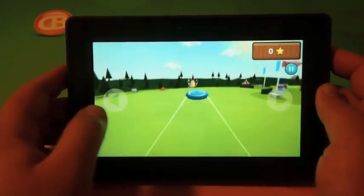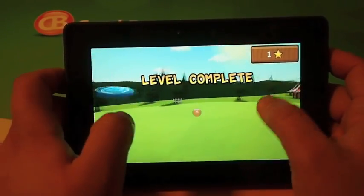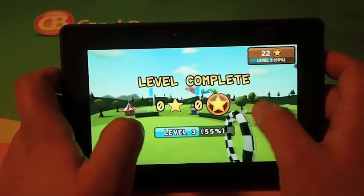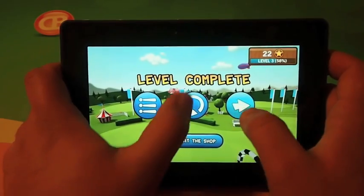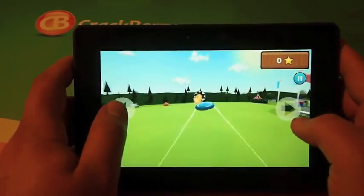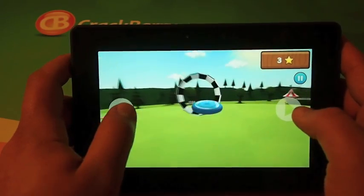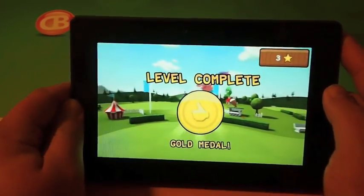We're going to flick it, and on the left and right we can move our Frisbee back and forth. The goal is to collect all the stars. Now we got all the stars — level complete, got the gold medal.